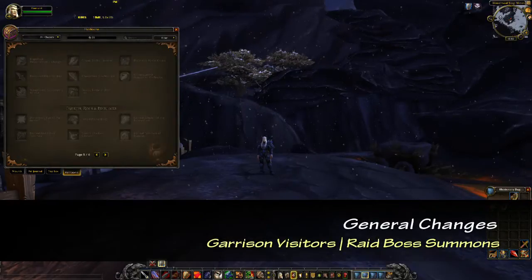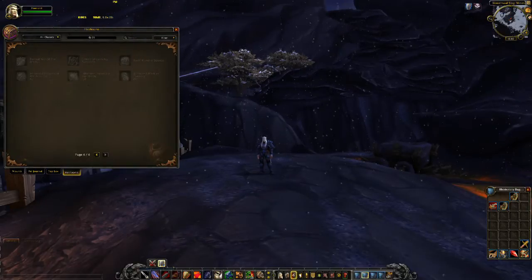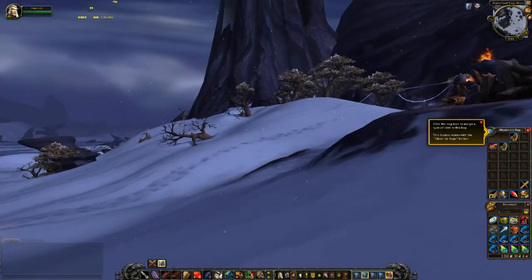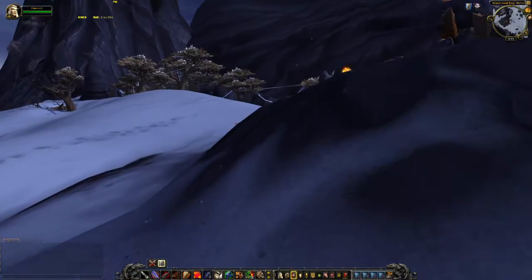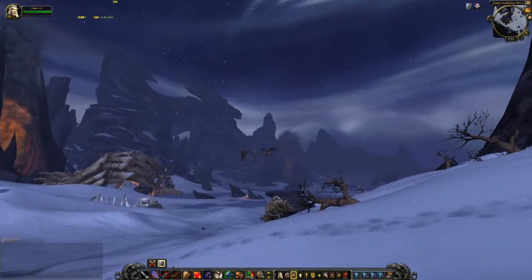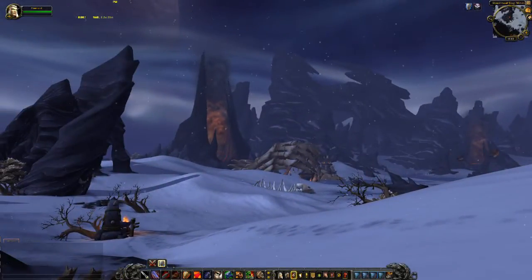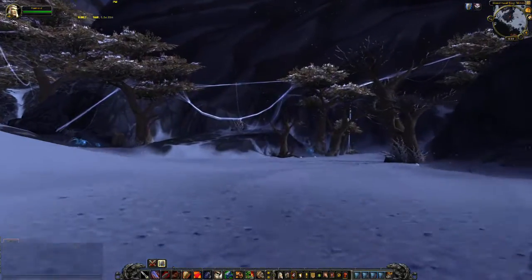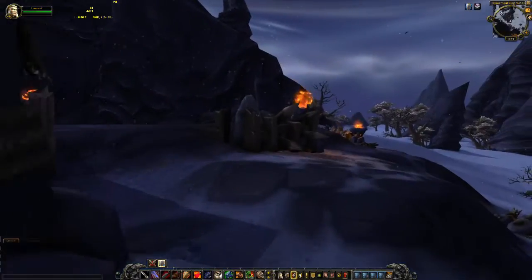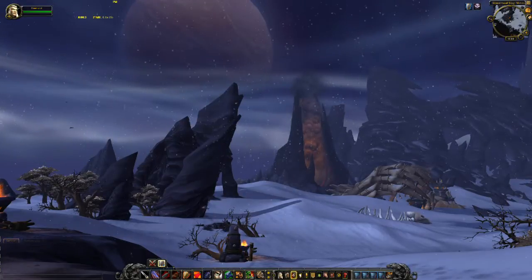For those who've been working on their garrison and maxing it out, the fourth change is garrison visitors. There's a chance these visitors give you a daily quest offering various rewards like epic gear tokens ranging from 630 to 655, Apexis crystals, and other stuff. The quests are varied and can include downing specific dungeon bosses, bounties, elite NPCs, or even raid boss kills — the raid boss kills part actually reminds me of the 'Must Die' quest from the Wrath of the Lich King expansion.